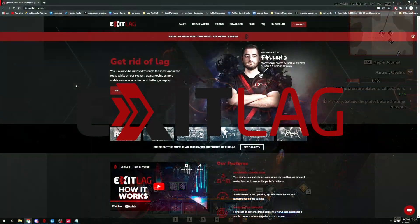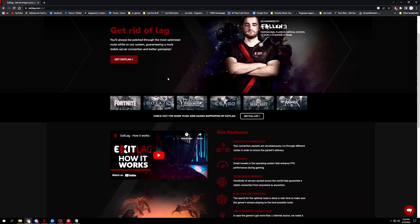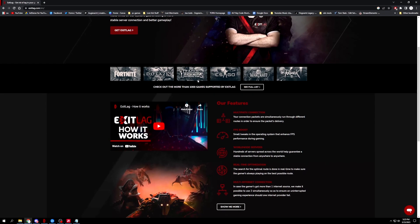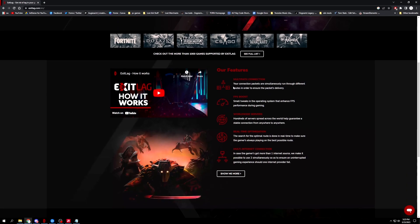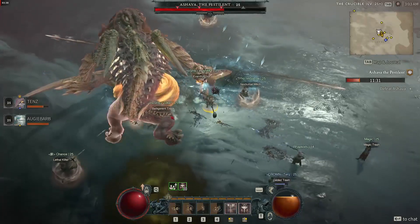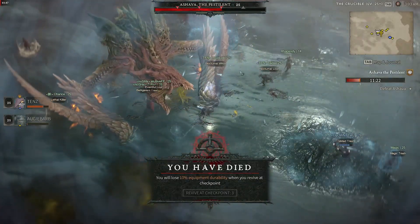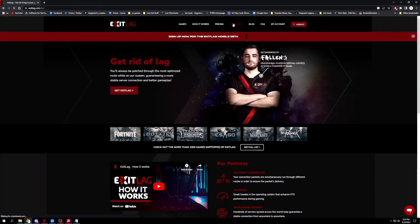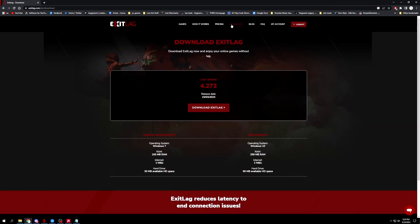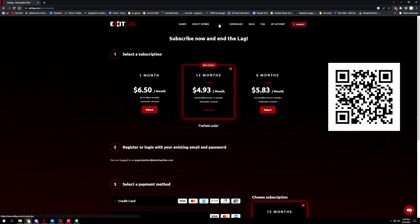Quick shout out to today's sponsor, ExitLag. It's a program that optimizes your connection to over a thousand of your favorite games including Lost Ark, Diablo 3, and soon Diablo 4. It's a proxy and tunneling service that works better than a VPN to help reduce lag, packet loss, and improve your ping. ExitLag solved many connection problems in the closed beta including login issues, so prepare now for the open beta. Try it free for three days — the annual subscription has a huge discount compared to monthly. Use my link below or the QR code on screen.